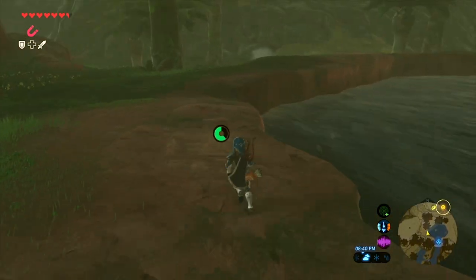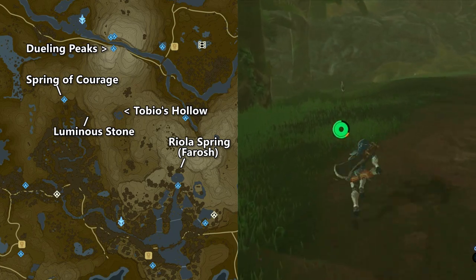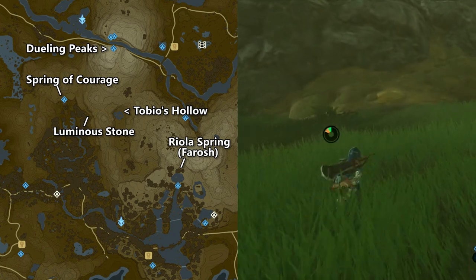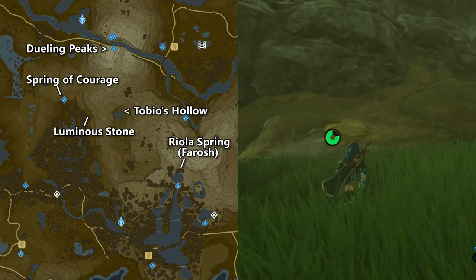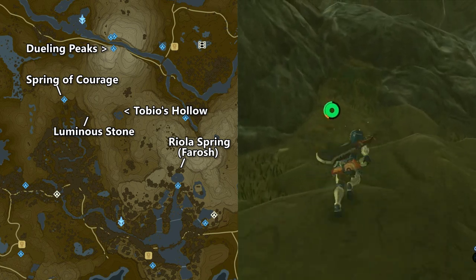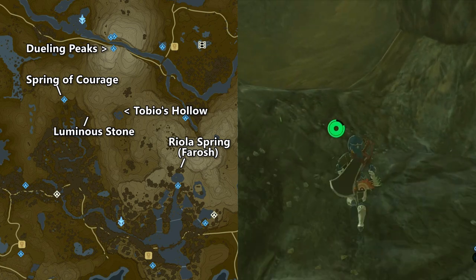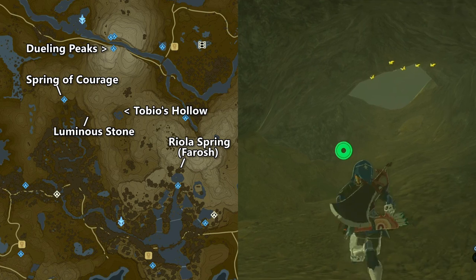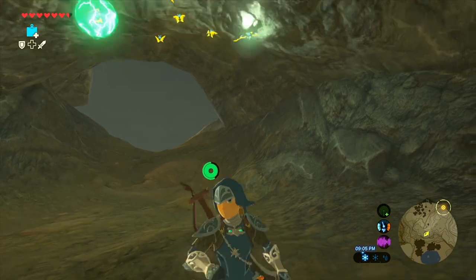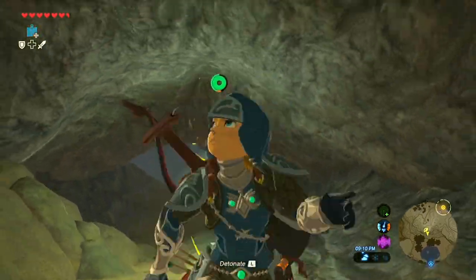We're starting off with Farosh, which is the easiest one. This is located at Riola Spring in Faron. To get there, you can go to the Shoda Sah Shrine - that's the easiest way to do this, and I unlocked that in the previous video. The easiest way to get up here is to use the Zora armor to swim up the waterfall and get to Riola Spring really easily if you just warp to that shrine. Otherwise, you can go to Faron Tower, or go to Dueling Peaks and then work your way south. That's a little more time-consuming, but it works if you don't have Faron totally unlocked yet or don't have Zora armor.